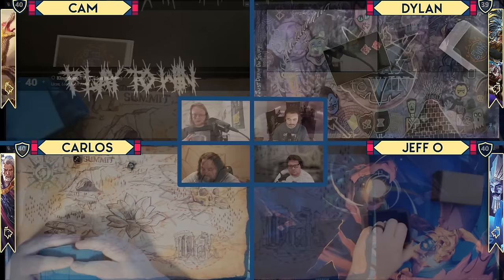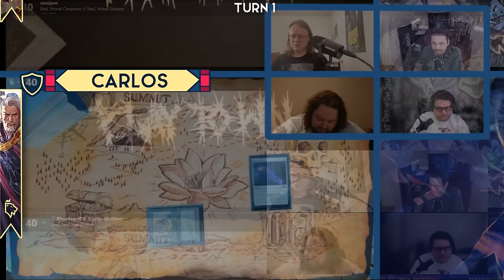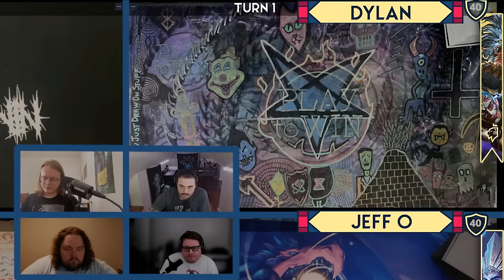Drop a turn — an Island. I'm going to be reckless. I'll play a Manifold Key. I will draw. I will play a City of Brass and lose a life to cast a Delighted Halfling, then I will pass. City of Traitors — cast Grim Monolith. Go ahead.